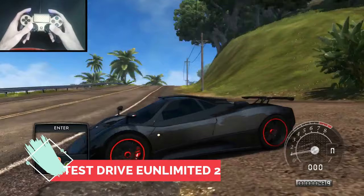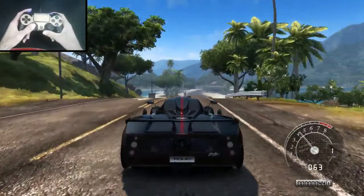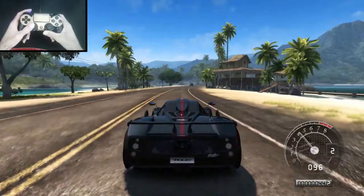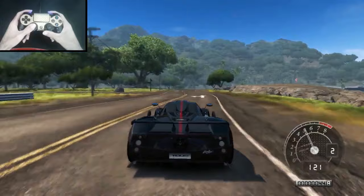On the number 5 spot we have Test Drive Unlimited 2, released in 2012. This game features an even bigger map than before and double the amount of cars from Test Drive Unlimited 1. This is the closest game to Forza Horizon 5 that can be played on a low-spec PC. If you are a gamer, this is a must-play racing game.